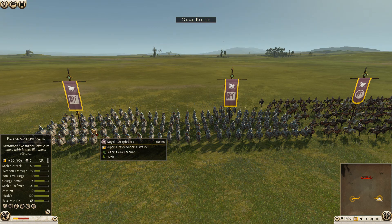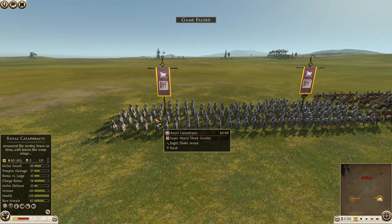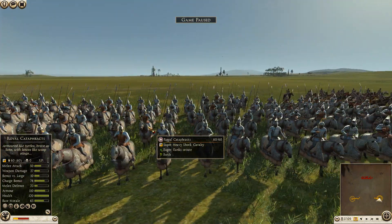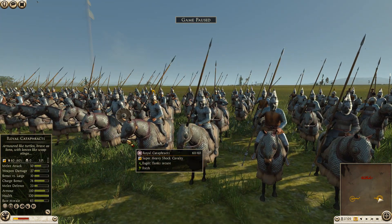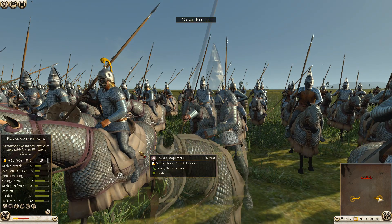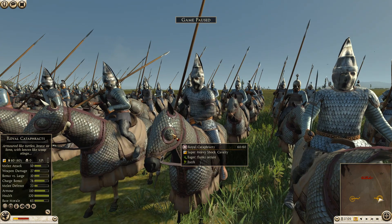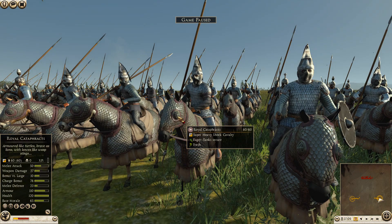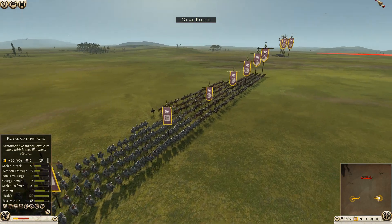Dan's got four units of noble blood cavalry, six units of horse archers, and three units of royal cataphracts — basically tanks on legs. Look at those horses: a full coat of armor, a full rug of armor. Even their eyes are covered. That is some serious armor on these guys.